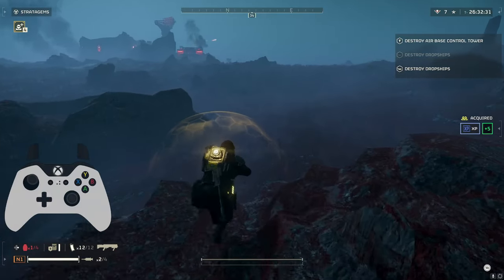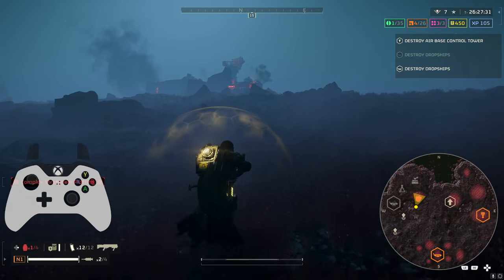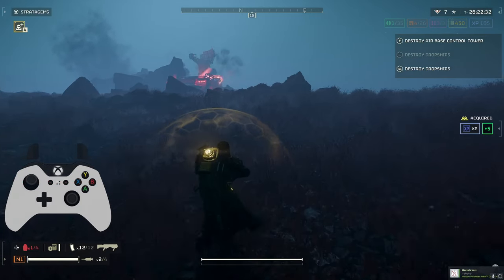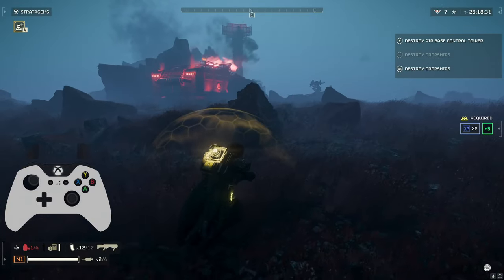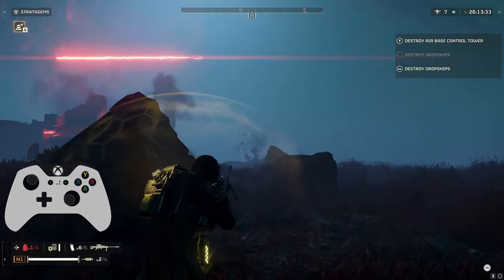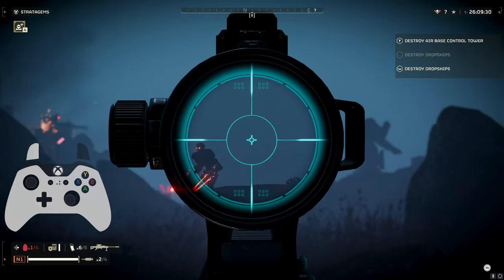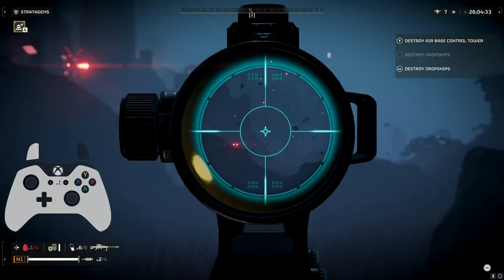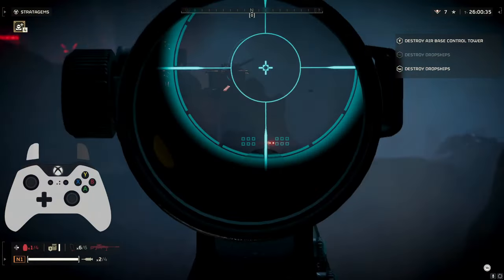So we took out that base on the go right there — just running and dropping the airstrike and keeping on going, just in the sake of time. I do recommend if you're running in groups or if you're not really pressed for time, that once you take out these automaton bases, always do kind of like a loop through them. We call it the sample loop — just kind of run through, because they do usually have at least a couple to a decent amount of samples in them, both common and medium rarity.